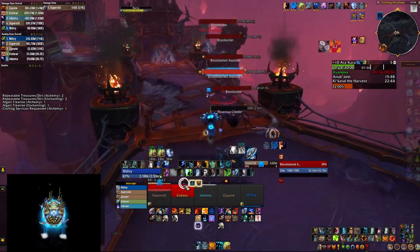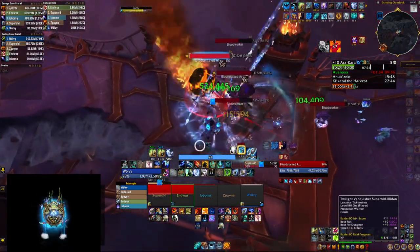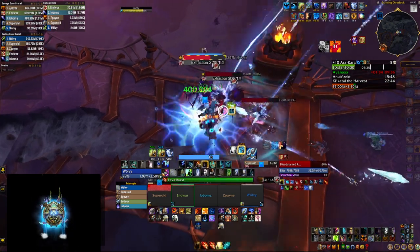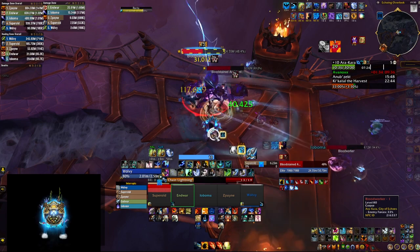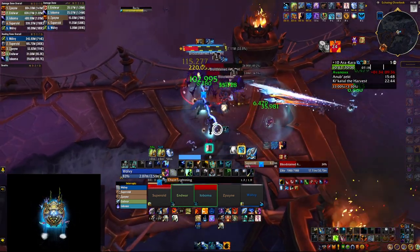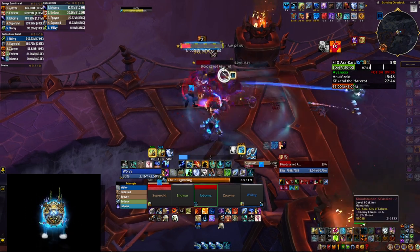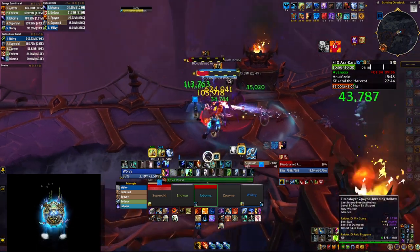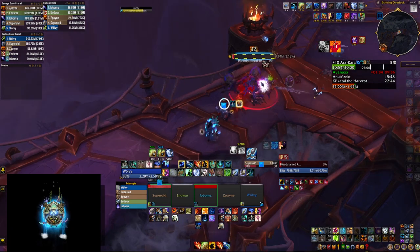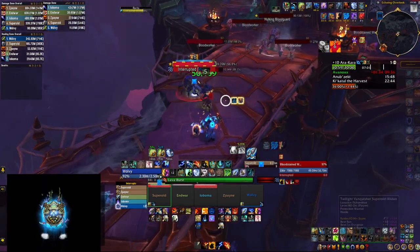We had one death from the hunter standing in a swirly, and then the mage died to AoE because he was out of range and I couldn't reach him — but the boss was dead and that's all that mattered. After that the tank started pulling very small, which was absolutely puzzling. We were fighting two mobs at a time, wasting a lot of time. That area could be dangerous, but pulling those two mobs that do absolutely nothing felt like a big time loss — I didn't want to say anything though, because it's our key.